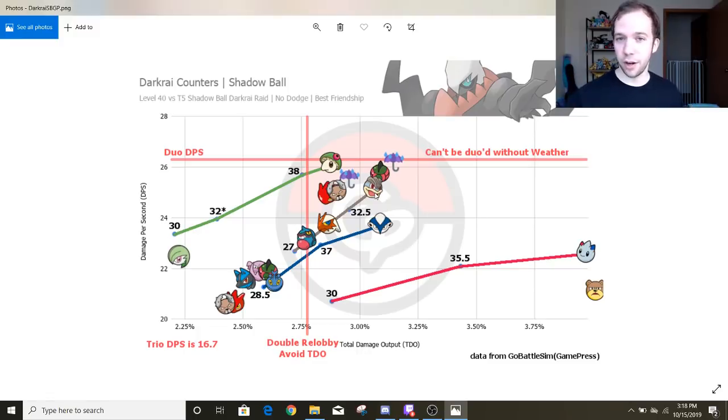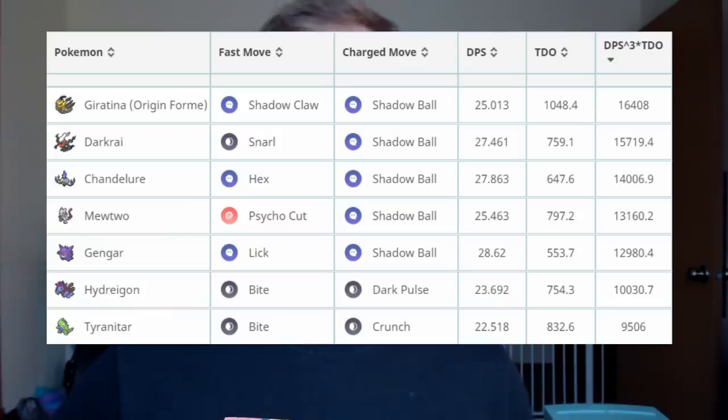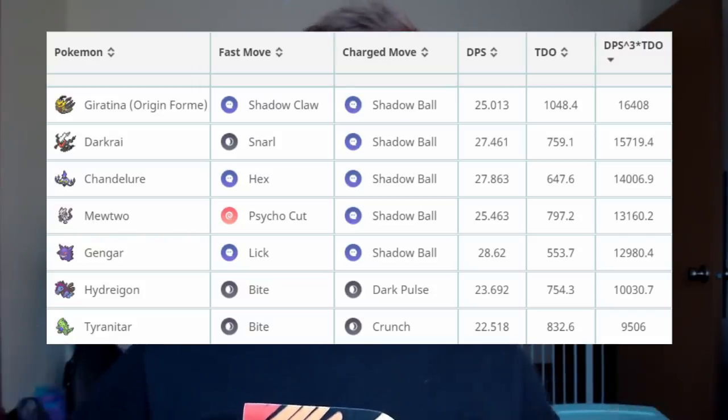Now that we know how to best beat down Darkrai, how useful is it in the meta? Darkrai has been referenced many times — it's a Gen 4 Pokemon — and yes, it is the best Dark-type attacker in the game. Dark types are always in competition with Ghost-type Pokemon, since they both counter Ghost- and Psychic-type Pokemon. And to make things more interesting, it has a blended moveset — the Shadow Ball damage is actually better than the STAB Dark Pulse damage. So Darkrai with Snarl and Shadow Ball is definitely the way to go.